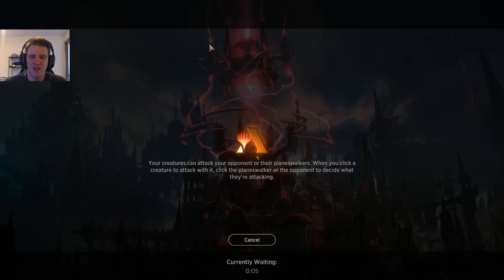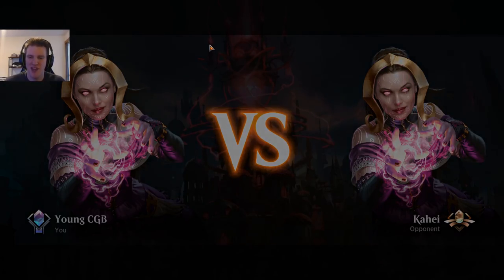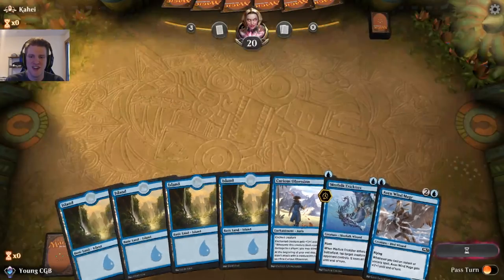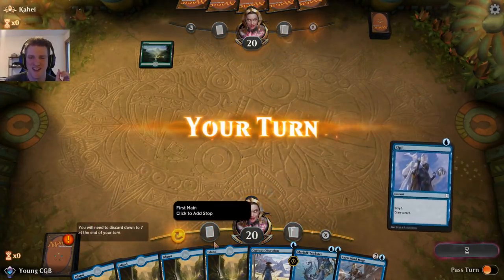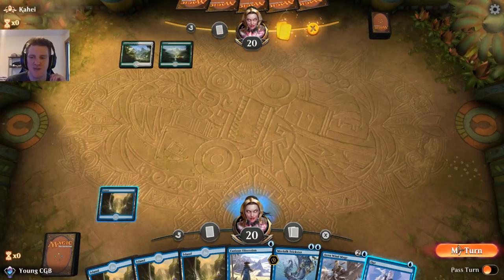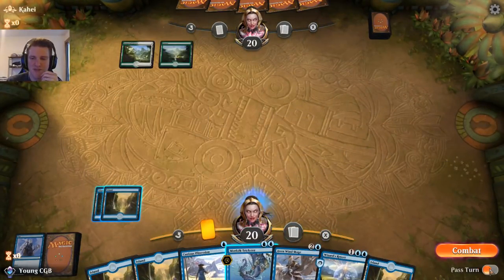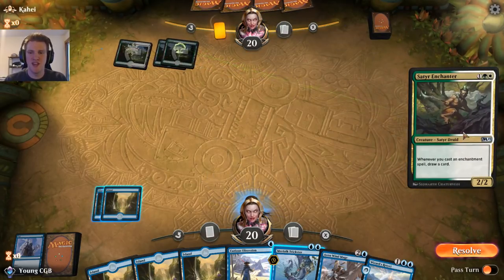I thought about doing an event but I don't feel like my deck is there yet. We have to remember to play lands, deal damage, and not concede early unless we can complete quests quicker elsewhere. Curious Obsession, Trickster, Windmage — this is one of the key cards in the deck so I'm going to hang on to it. An Opt off the top fills the curve; I'll save it until the end of my opponent's turn because sometimes the information helps you decide what to keep.